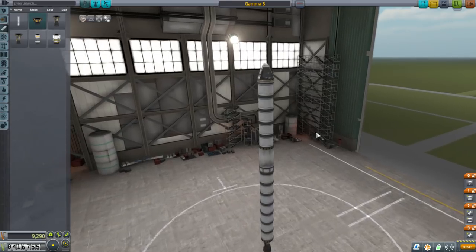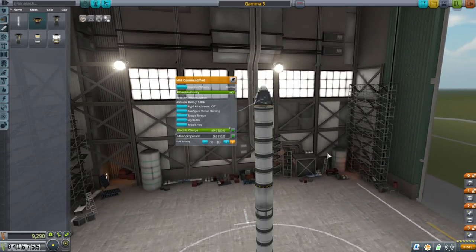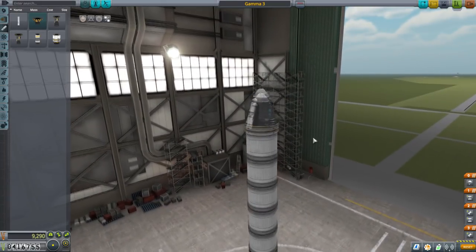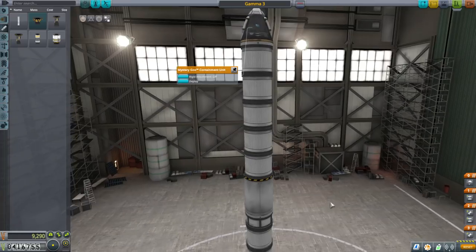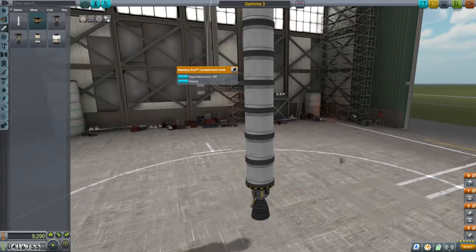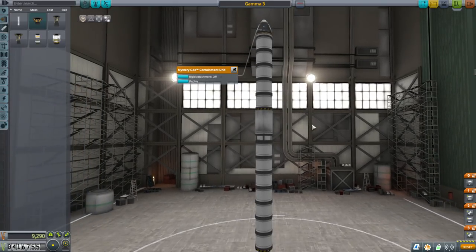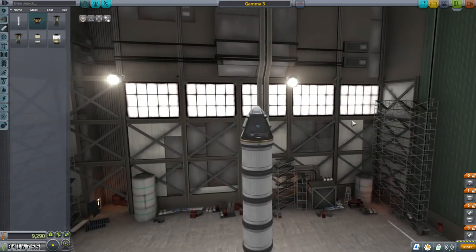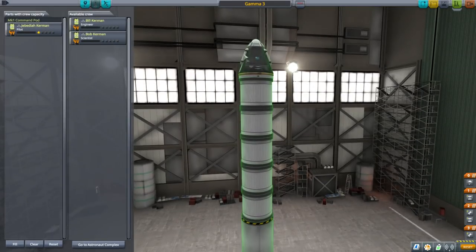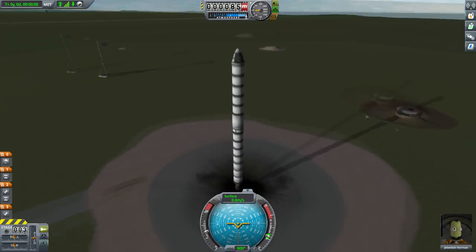We have the Gamma 3 here, which is a development of the Gamma 2 that performed pretty well even without gimbal — we were only controlling it with the reaction wheel. It's not that expensive. I've put some goo containers on it because goo is cool and it'll get us some science. The goal is just a modest science run. I like this rocket because it worked right up until it didn't, and I feel that if we'd had a little more propellant Valentina could have been brought back safely. We'll launch this with Jeb with plenty of fuel margin — just want to do some goo experiments. Let's save the launch pad experiments for even more of an emergency. SAS on — always remember SAS.